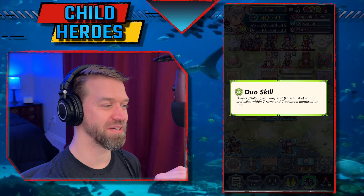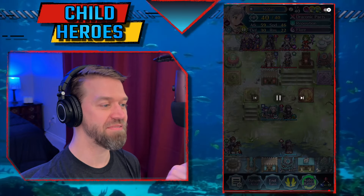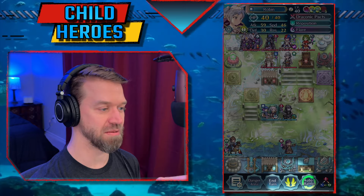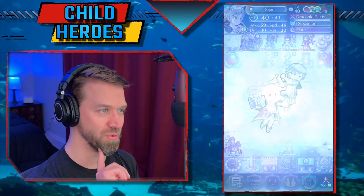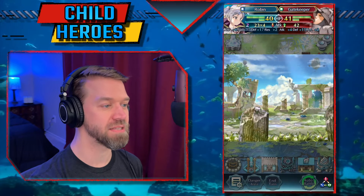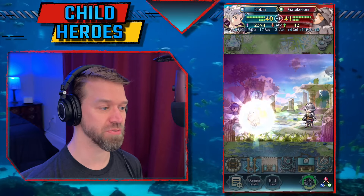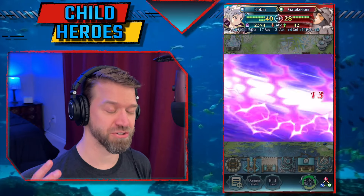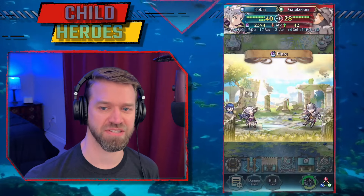Duo skill grants Rally Spectrum plus Dual Strike to a unit within seven rows and seven columns. I want you to know how big of a range that is — that is huge. So this is good. It's not the most broken thing we've ever had and we've had some crazy duo skills. I'm a fan of not having things that are constantly bonkers, so that's a good thing. But let's get into the tier list and see where these units rank.